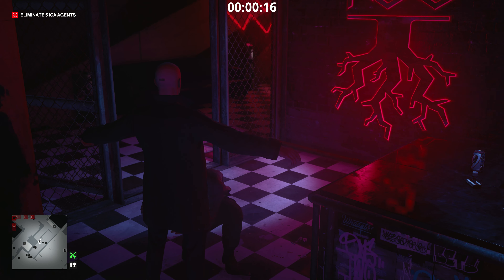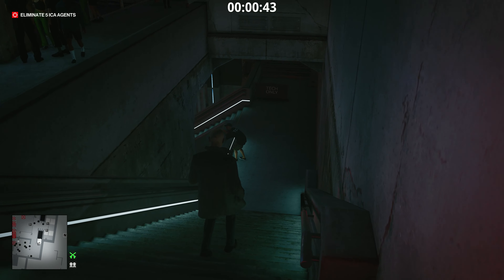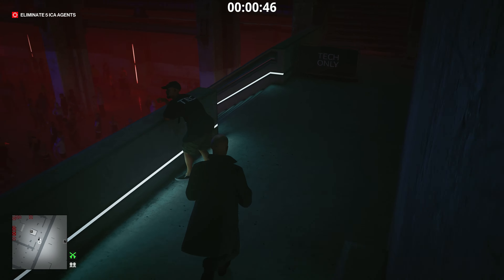Once that's done, just head straight, turn left and turn left again. Proceed straight to the end of this hallway and turn left again to take the stairs down, where you can make another left turn and another left turn until you're one level further down. Then turn left again and at the end turn left again to take the stairs down to the bottom level of the club, where you'll see the dance floor with all the people partying.